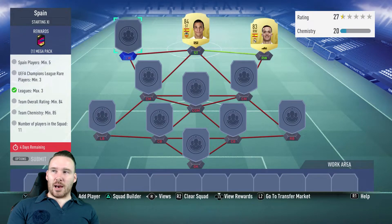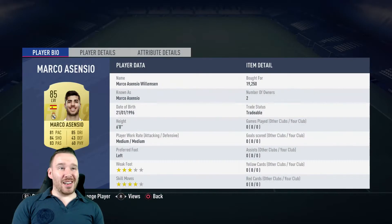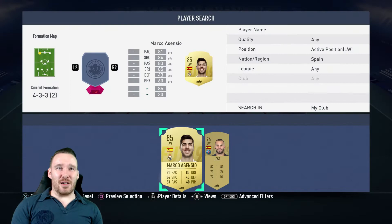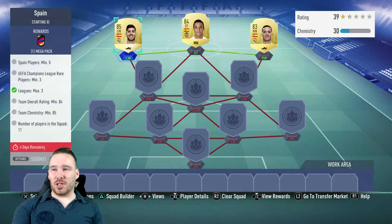For the left wing, Marco Asensio - another one bought for 19,250, so not cheap. But to be honest we need an 85-rated player, we need some high-rated players to get the team rating up, because it has to be an overall rating of 84. That's been the main problem with this one.